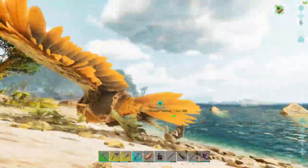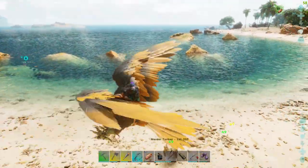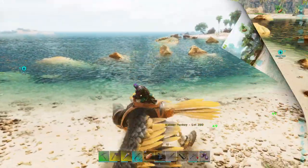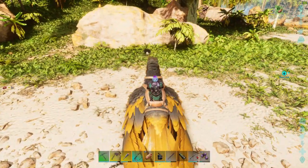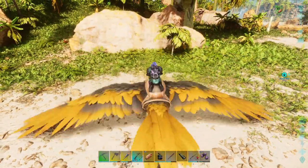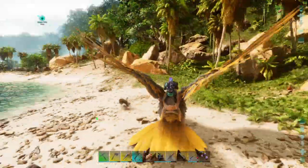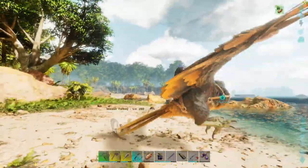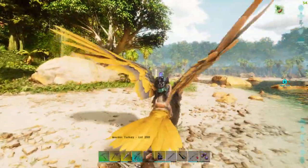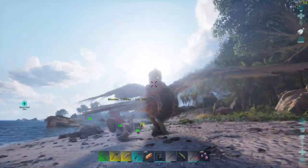The turkey does 78 or 49 damage to you when it hits you, so it can do massive damage if it hits your head. What a bird. My bird's got around five to six thousand health — not the greatest bird in the world, but I can handle it because most of the time I can stay above the turkey.